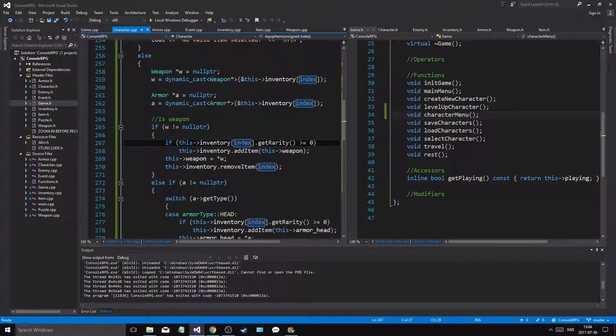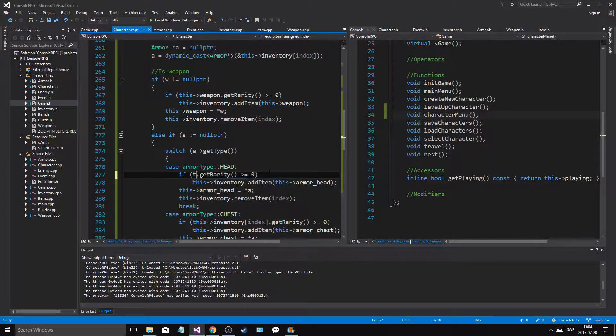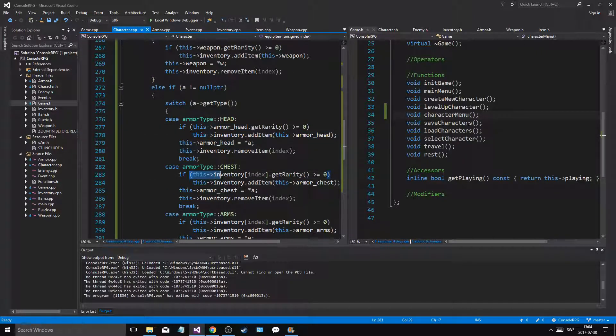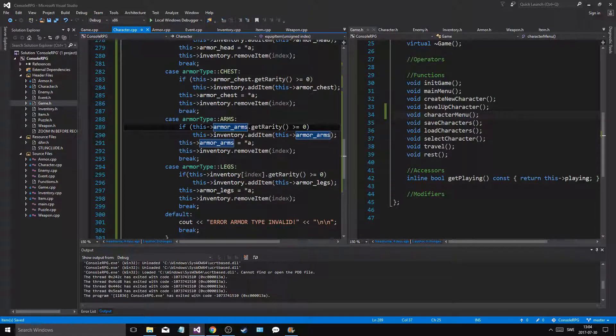Oh, what am I doing — item at that index. I'm being dumb sometimes, but don't say that to yourself. Do as I say, not as I do. Let me handle armor head, armor arms, armor legs — I hope I'm doing this correctly.